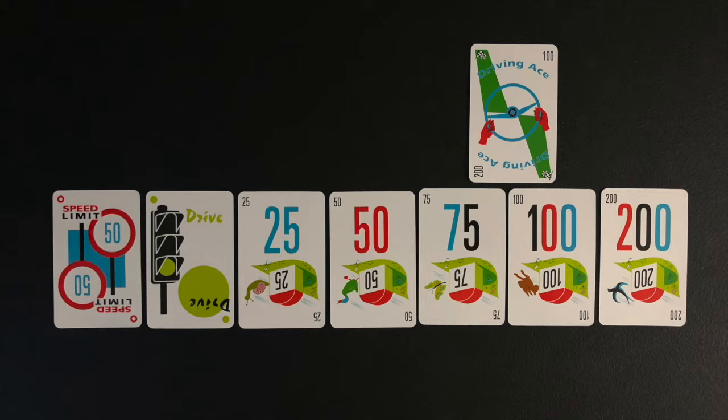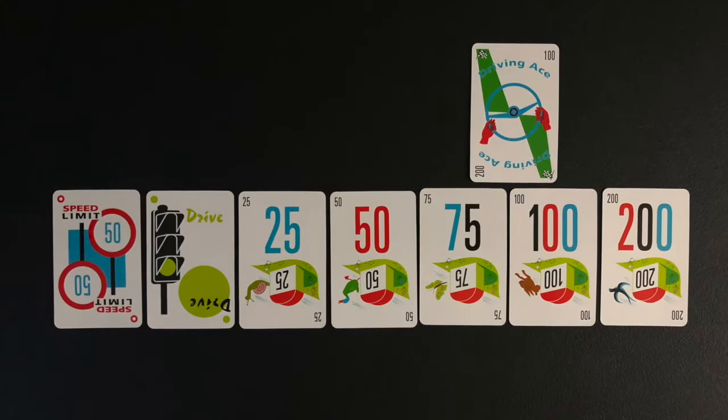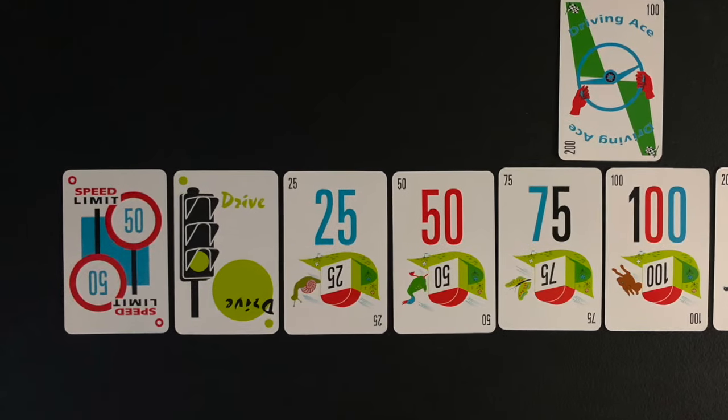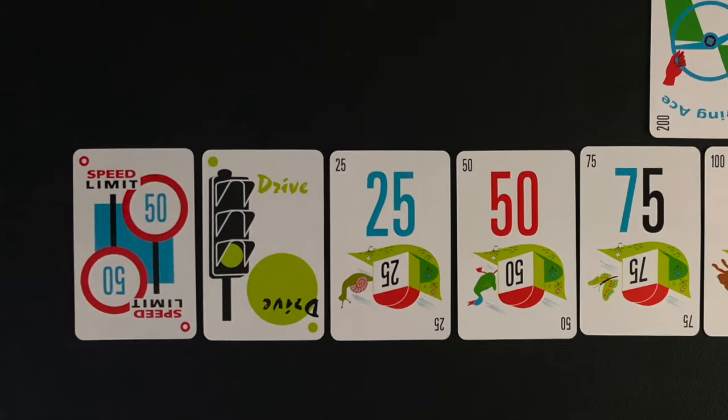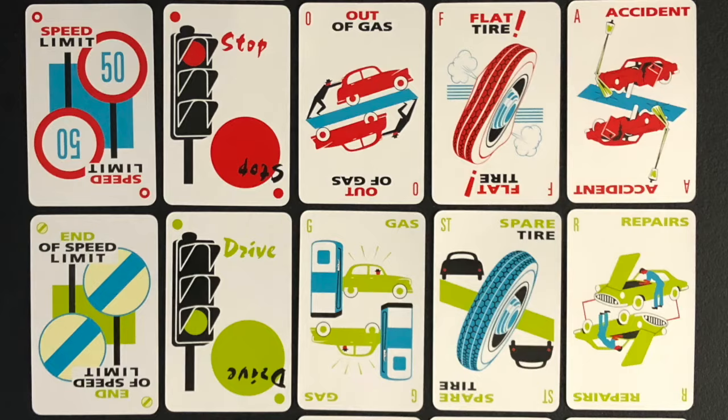A player's drive pile must be green in order for them to play a distance card. A speed limit card will limit a player to only being able to play distance cards of 50 or 25. The end of speed limit card is needed to remedy the speed limit hazard. These cards are played to the left of a player's drive pile. All other hazard cards can be played onto a player's drive pile to stop them from being able to play any distance cards.